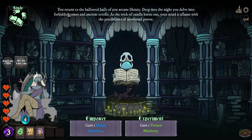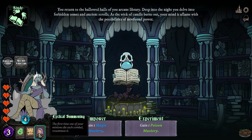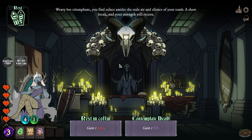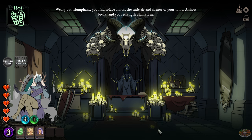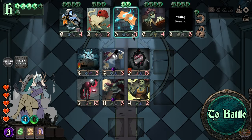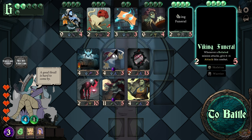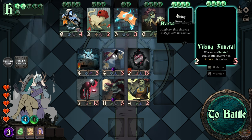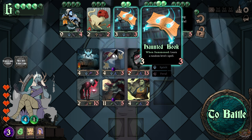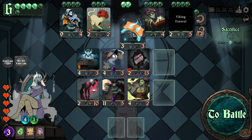'Return to the hallowed halls of your arcane...' Poison master, poison master — gain one life, but I have full life. Gain one experience instead, please. Oh look — demon worshippers, chaos must be enthralled in a nearby village — send them home. Viking funeral! This one: if the minion receives many attacks, give it plus six attack. Funny thing is I don't really have something set up for that. Another option: on win summon, learn a random level one spell.